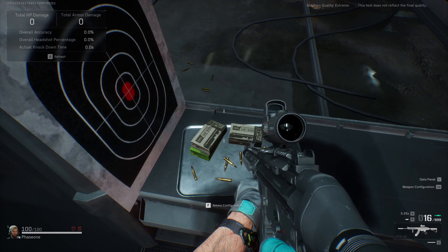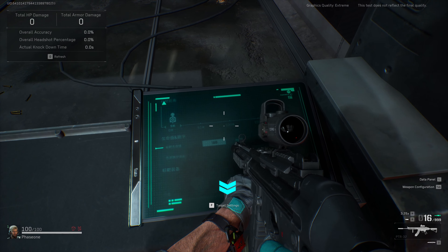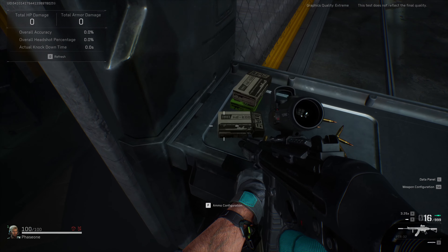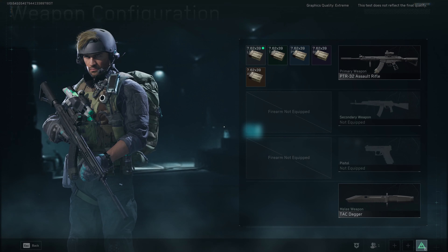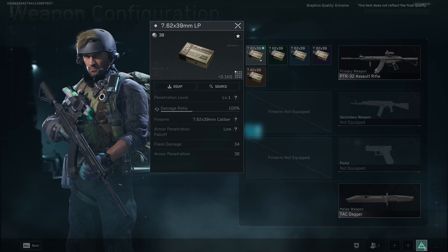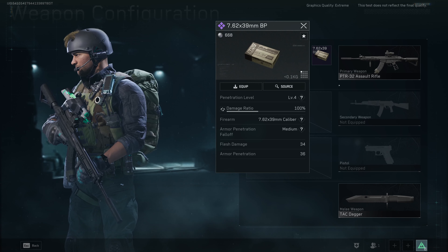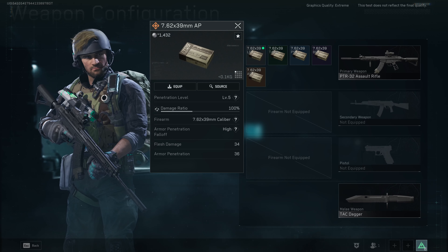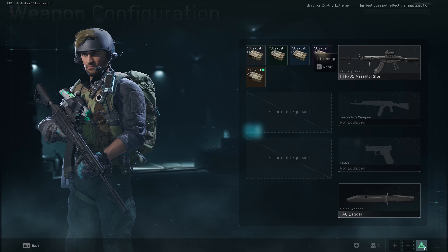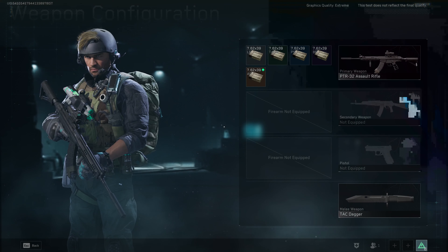We're going to modify our ammo here. You'll have the option to select the type of ammo you're using — white, green, blue, purple, and orange, which is the best one. You can equip it so you can do your testing. An alternative way to get to this screen is to hit the Tab key.